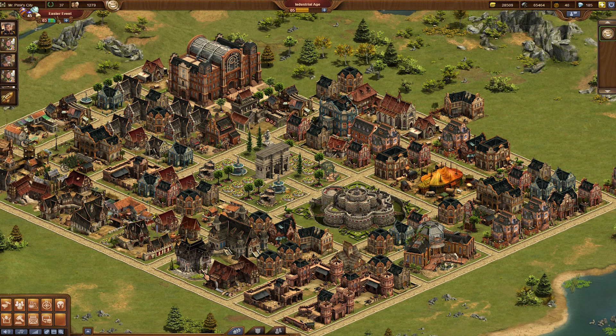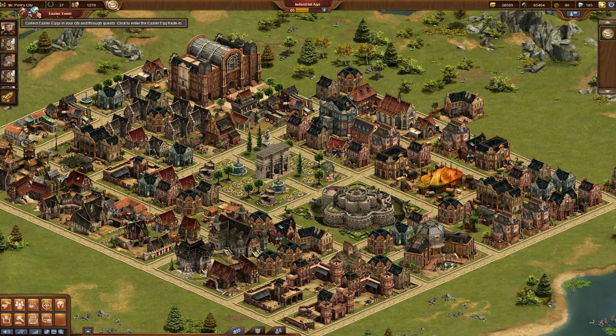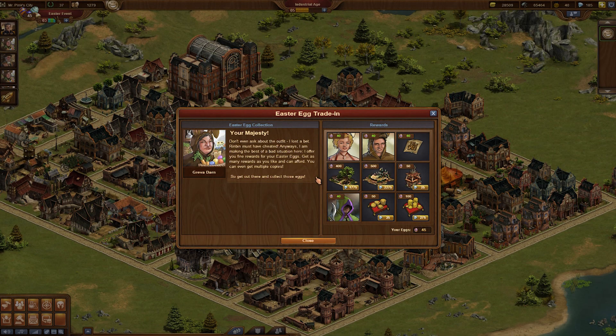During the event, Easter eggs will be collectible as a new material. You can click on this little graphic which will be in the top left corner of your screen to access the Easter store. And there you can see right now I have around 45 eggs, and with those eggs I can buy several things in the Easter store.